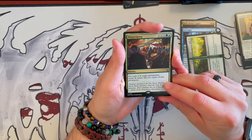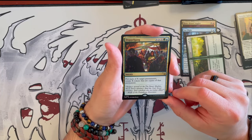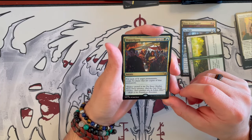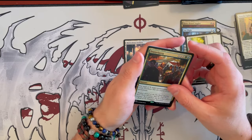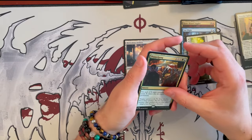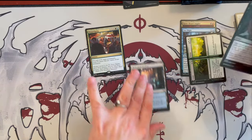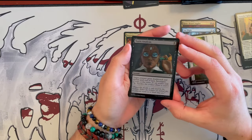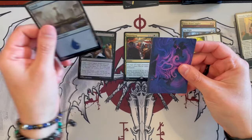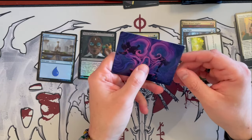Then we have another rare: Doppelgank. You can pay triple X and then Simic — for each X target permanent, create X tokens that are copies of that permanent. That can be really, really good. It is a high cost, but for example if you're playing in Limited and you get this, it can really turn the tide. So that's quite good. And then we have Toxin Analysis, and a foil island, with some beautiful art — this is Macabre Reconstruction. Very gorgeous.